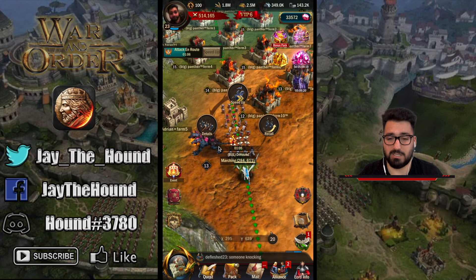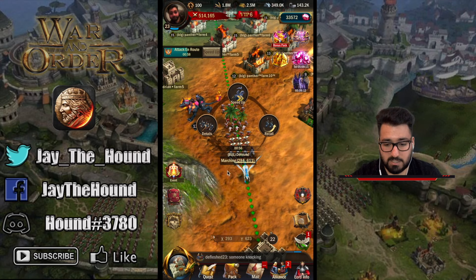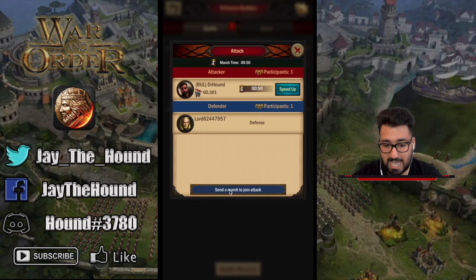So in this one minute, as I'm attacking, you can see in the alliance battles section that other people can click on this attack march and send a march to join the attack. What's beautiful about this is there is no limit to how many people can send a march to join. You could have your entire alliance — if you have 40 people, all 40 can send at once. If they have a march to send and they're all online, you could send 40 people to attack this person at once. There isn't a limit to your troops or a time-based limit.